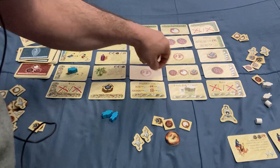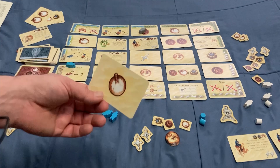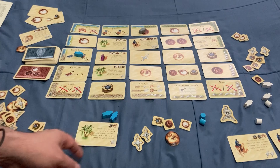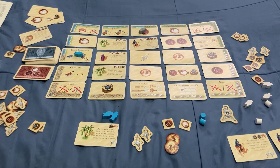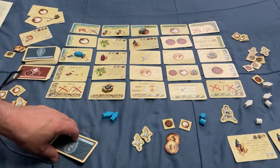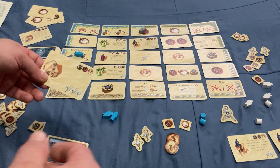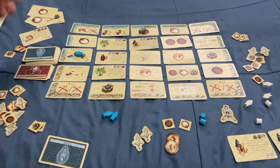We have the Caravan, which simply allows you to draw a goods card and collect that good — so I get a salt. And then there's Tribal Expense, which allows you to collect one of these tribe cards from the deck and then purchase it — for example, a pepper and a gold. If you can't afford it and you have nothing in your hand, you can simply put it in your hand. But if you already have a card in your hand and can't afford this new one, you have to discard it.